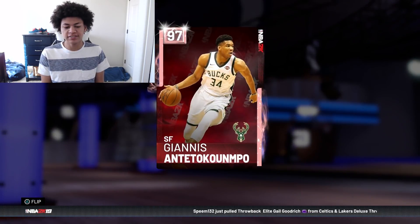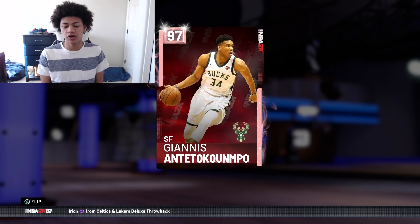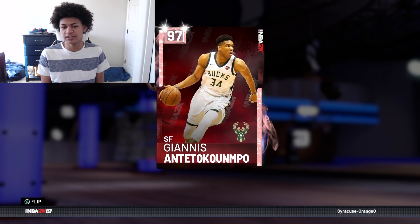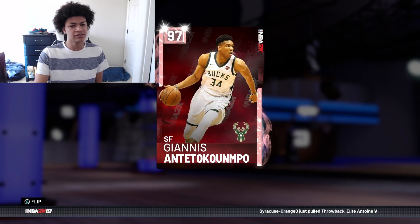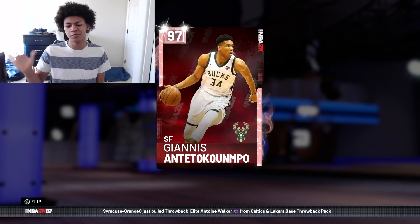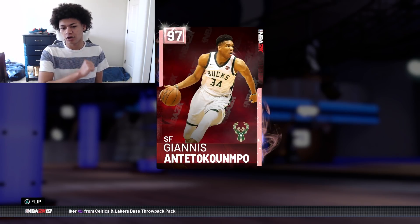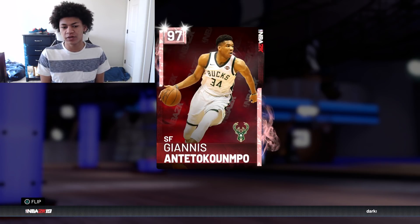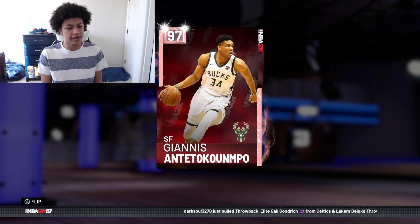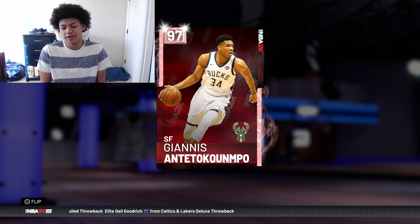Moving right along to the first position off the bench is this Pink Diamond Giannis. He's not playing point guard, but he is the highest overall off the bench so we'll start with him. He is worth 300,000 MT now after the market crash — Pink Diamond Giannis went from 500,000 MT down to 300,000 MT. I did buy him for 340,000 MT. You can make a case that he is the best player in the game, and as a small forward, probably the best small forward in the game.